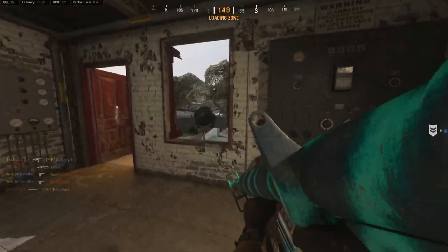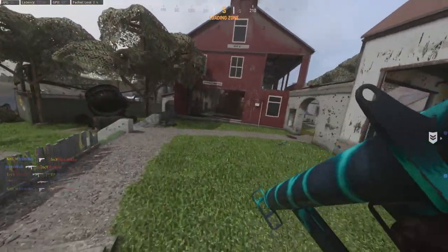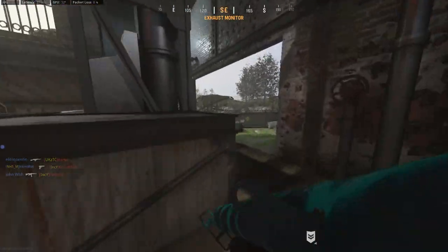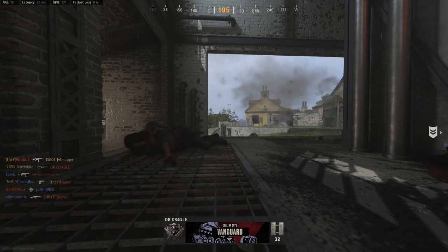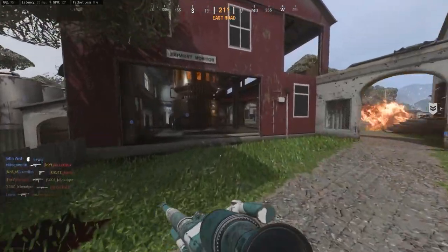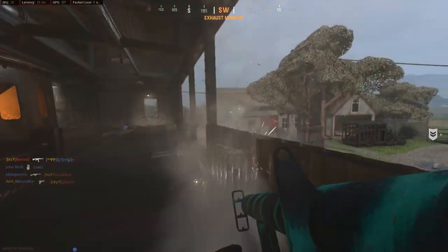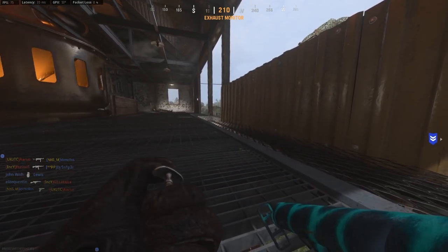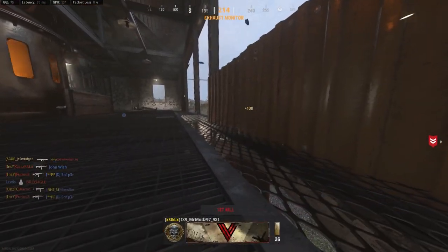Make sure you're pre-aiming corners — if you know they're going to come through a door, it's going to be far easier. You can also run it as a secondary and take it out when you know someone's camping in a room you want to clear out, and it's possible to rack up quite a few that way. Hardcore is definitely the way to go if you're solely focusing on this challenge.